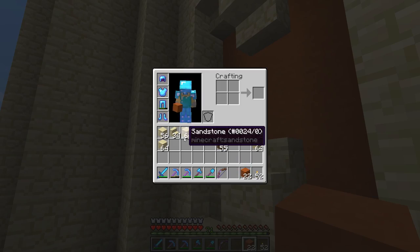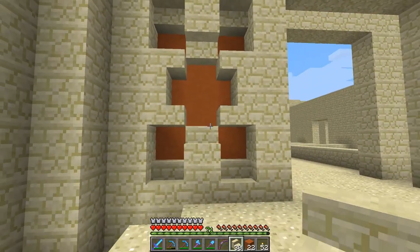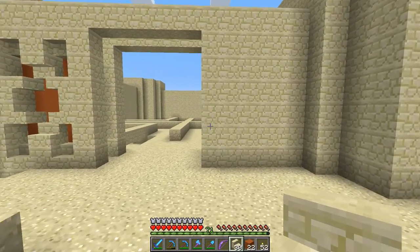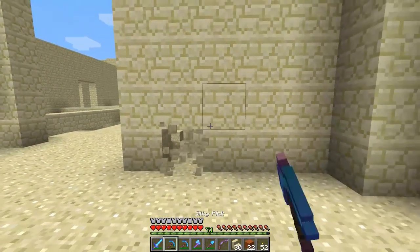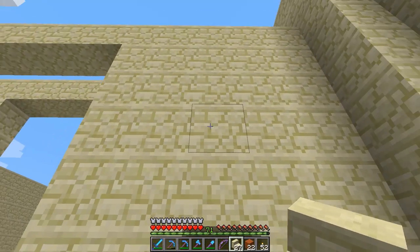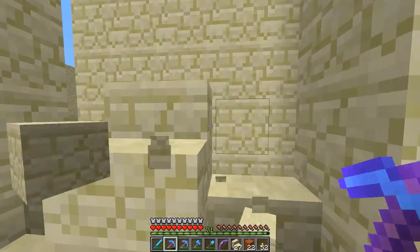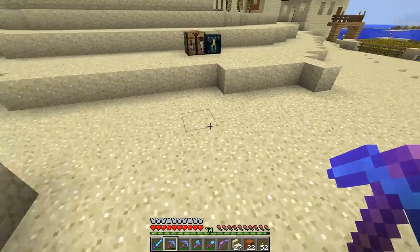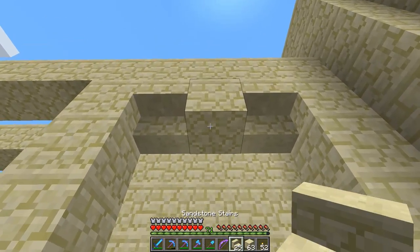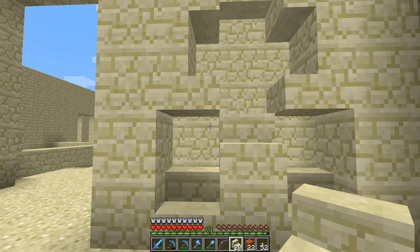We can further play with the depth and the shape by doing something like that. That actually looks pretty cool, not gonna lie — I like it. So let's do that again, like this. And then it was, I believe, stair, stair, sandstone, stair — stair like that and like that. And then behind it we put that in as well.